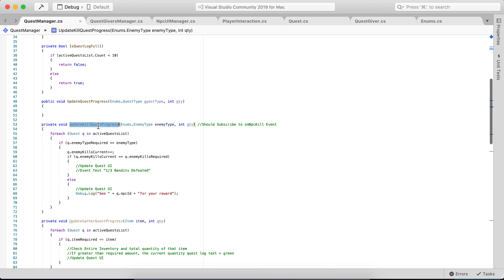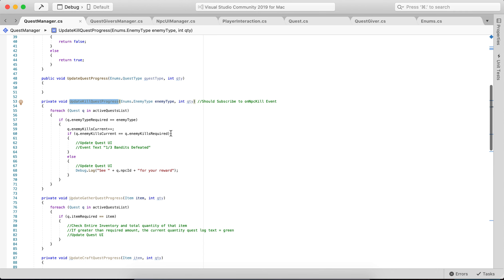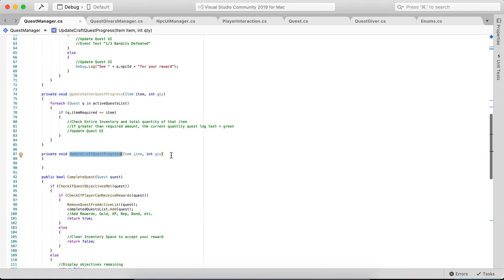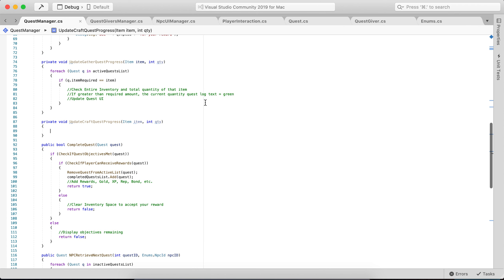Update Kill Quest Progress — the event system will be notified on enemy kill. It'll update the kill quest progress, update the status of the quest, and then update the UI on the objectives. Similar methods will exist for gather and crafting, which I haven't detailed yet because I still need to update the other scripts. For next week, I'm just going to focus on the kill quest and make sure the event system works.